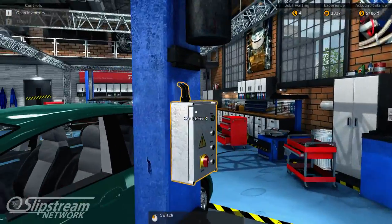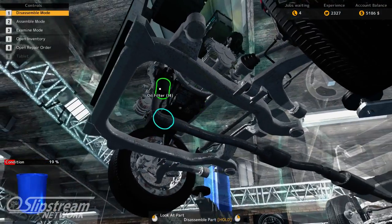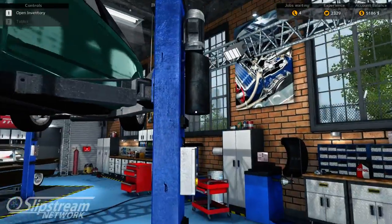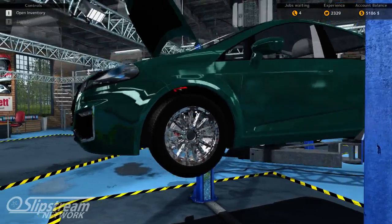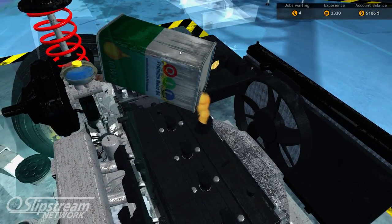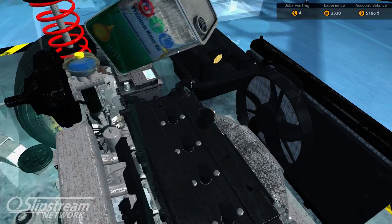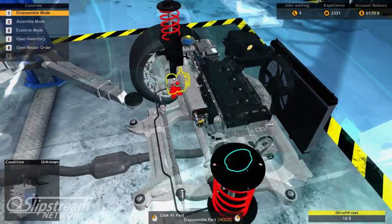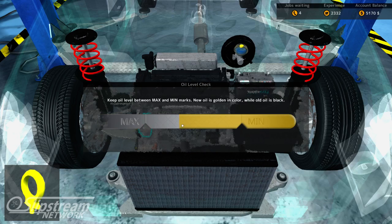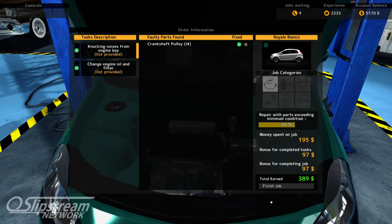Now we just need to replace the oil filter. Should have taken it off while I had the car on the lift earlier, but that's okay. Put the new one on, put the car back down, and put some new oil in. You wait till it tips back up, then go for another second or two. Sixteen dollars — overshot it by a dollar. Apparently the ideal amount of oil in there is fifteen dollars worth, so I have a bit too much oil, but that's fine. I completed everything — finish the job.